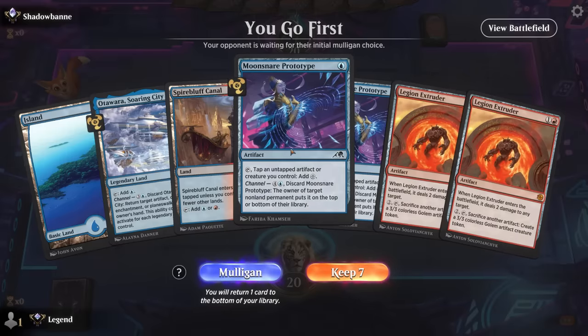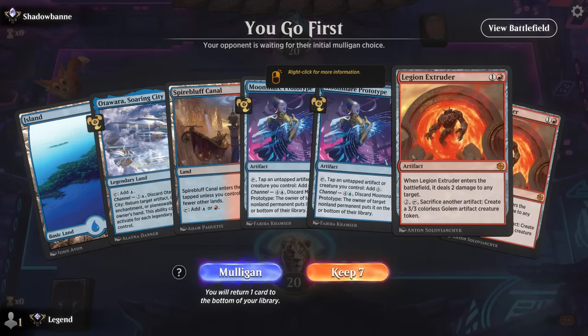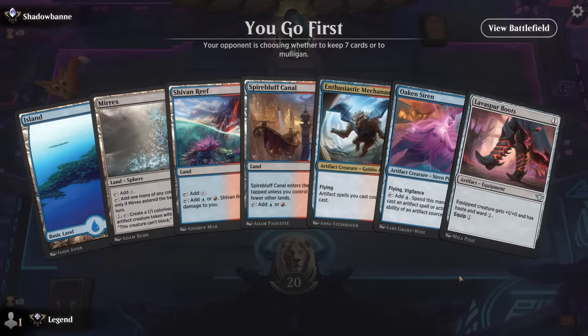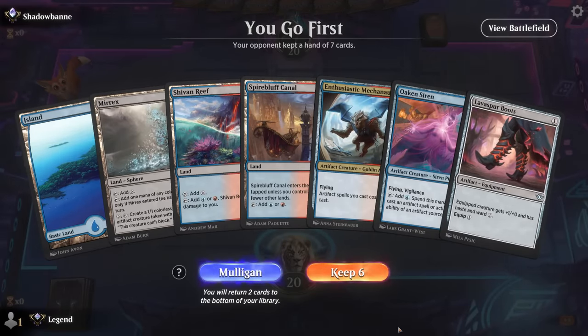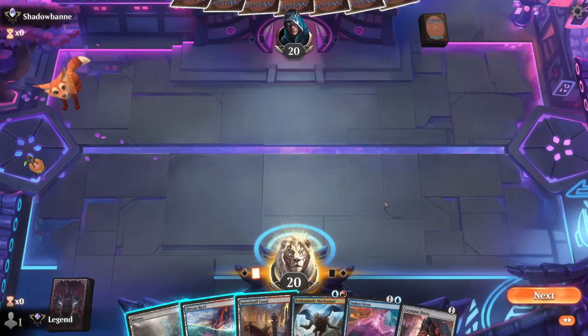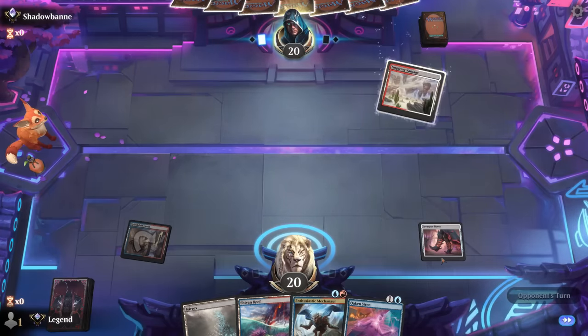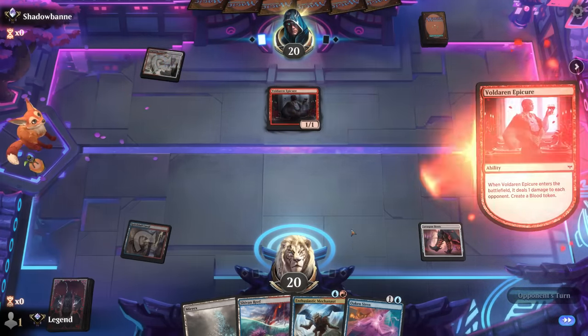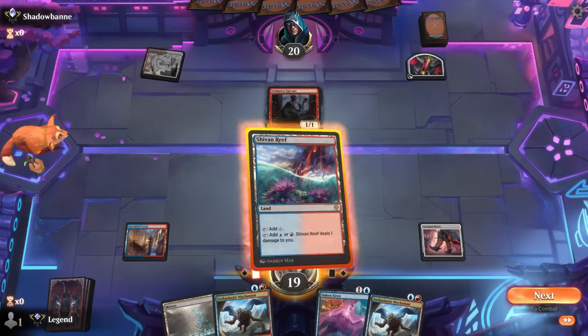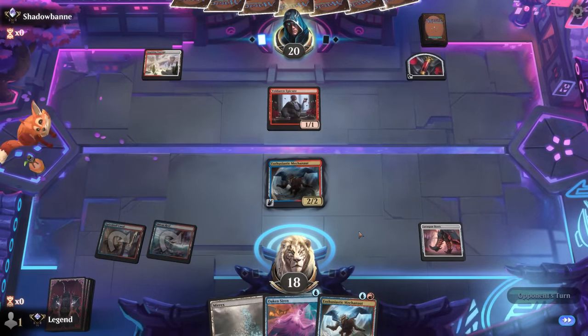Game 4 — we're on the play. A couple Legion Extruders to deal with aggro but we're not really doing much other than eventually making some Golems, so I think we can do better. The next hand makes mana and can give Haste but we're missing Synthesizer or some payoff card. I don't really want to go to five either, so I'll try it and keep Shivan Reef since we need double red for Skitterbeam. I didn't have to play the Boot since I can maybe play it for free after playing Mechonaut.